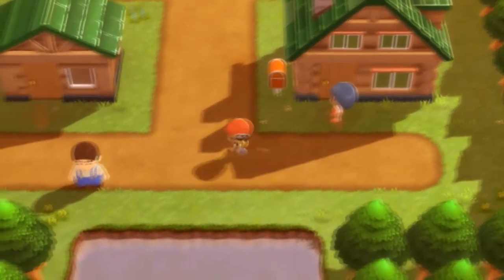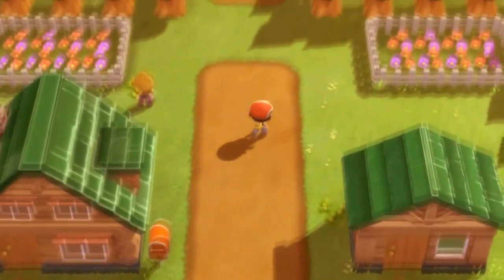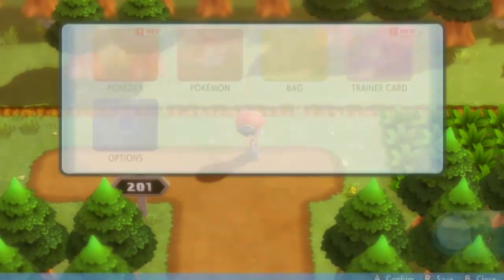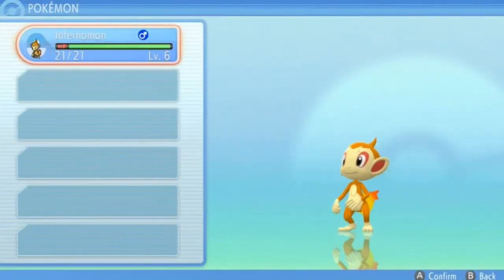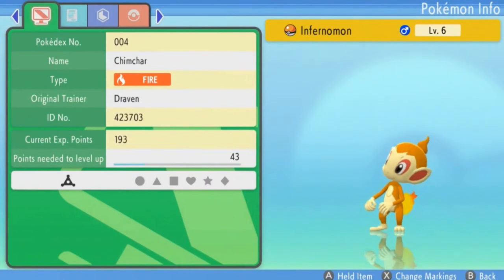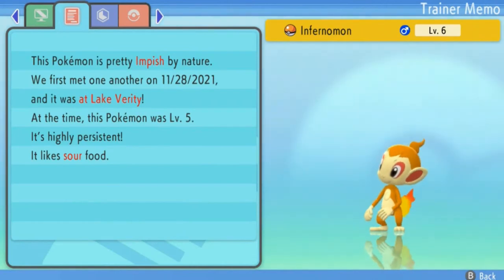Let us continue on right here and move on. You guys already saw it in the last episode — we finally started in Brilliant Diamond and we chose our very first Pokémon, our good old buddy Chimchar, or as we all know him, Infernamon. Chimchar, fire-type Pokémon, pretty happy and lively. Has an impish nature.